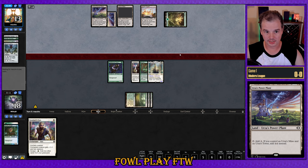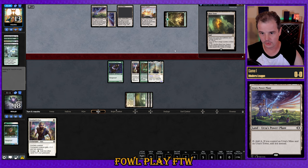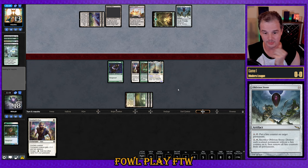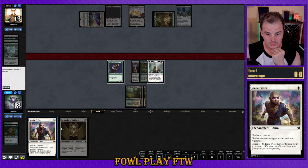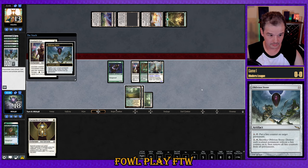Opponent plays Power Plant and has access to 10 mana, goes for Sylvan Scrying — could be a Blast Zone. They do search out the Blast Zone, but they've already played their mana for turn, so it could be a missed sequence. Another Oblivion Stone with mana to activate. We get blown out there — really upsetting. If the trigger goes off we can get Totem Armor and fog the whole Oblivion Stone effect, but they catch it in response. We're in dire straits now.